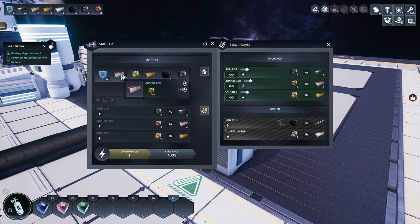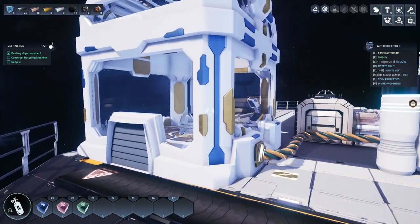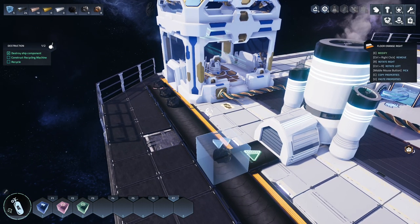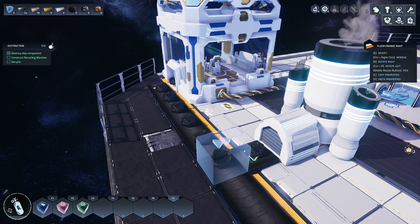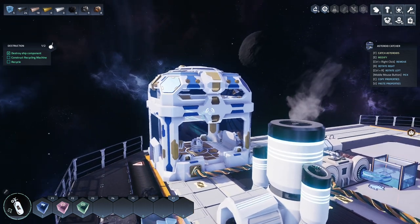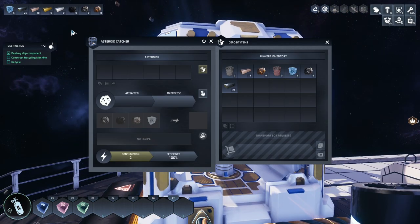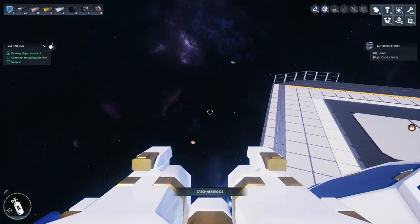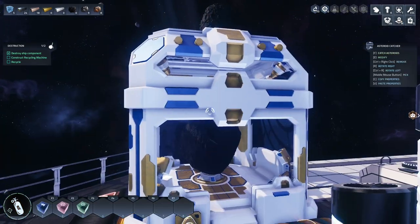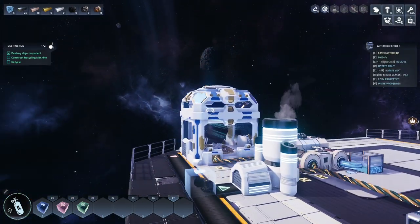Let's grab the iron and copper from this, and the carbon as well. Now let's watch this work. Carbon is being pushed into the power reactor, so all the carbon we get from the catcher ends up powering us instead. I'll grab a carbon rock and another carbon rock - when it breaks down it will come out automatically and everything will be awesome. I remember getting the automatic version of that would be nice.